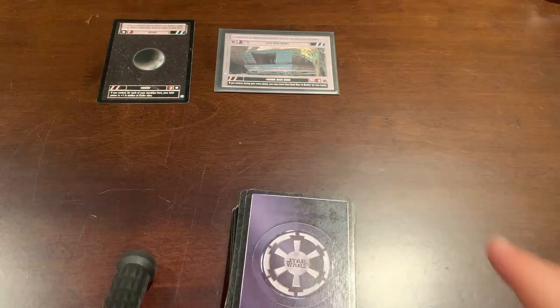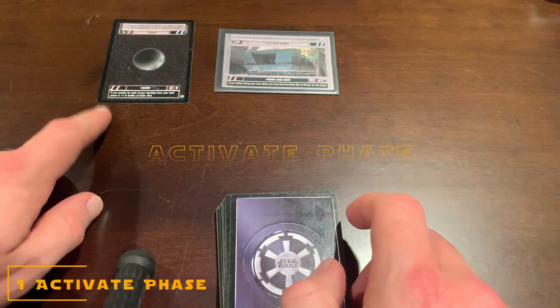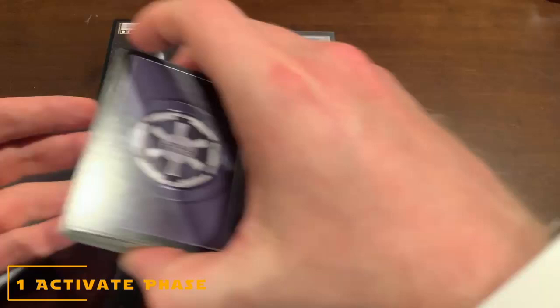Let's begin our first turn. In Star Wars CCG, the dark side player always goes first. The first part of my turn is the activate phase. I see four red icons plus myself, so I'm going to activate five force.